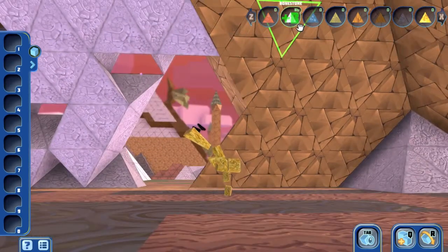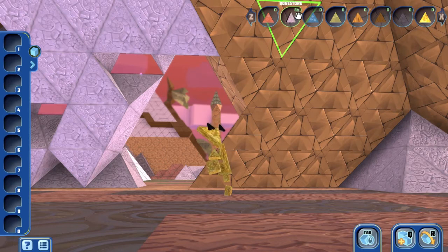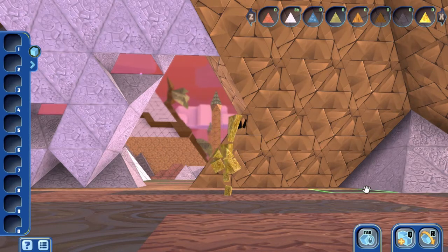So I'm gathering resources. I have 86 of these white... what are they called? Bone stone. These things I can't grab though.